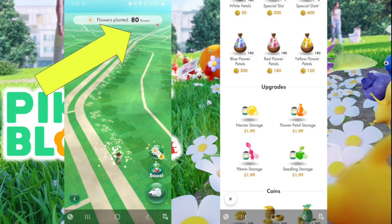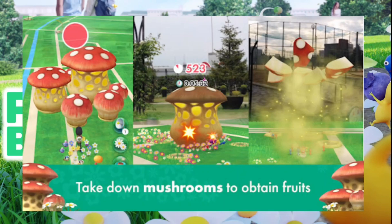As you plant flowers, you earn bloom coins — 500 flowers gets you one coin, 1,000 flowers gets two coins — and you can use them to buy more petals or nectar. You need real money to increase storage capacity, which I don't appreciate, but so far I haven't needed to spend coins. Blue flower petals are rarer since you need to pick up a blueberry, while yellow, white, and red nectar are more common.